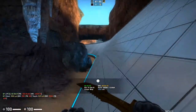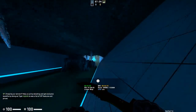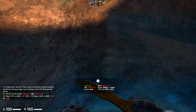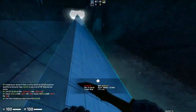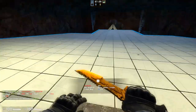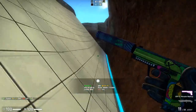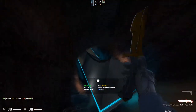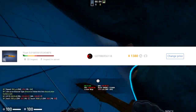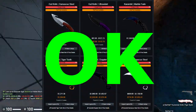I would also normally recommend avoiding chroma reskins of knives, like the Huntsman Tiger Tooth I have in the video here. However, these knives have been out for a very long time now, and I believe it's time for them to start seeing the same trend lines as the old original knife finishes. I also believe this because gamma knife finishes were released for a lot of knives like the Butterfly with the Dreams and Nightmares case and Operation Riptide case. So for those two reasons, chroma knife finishes for knives like the Huntsman or Flip could be solid investments.